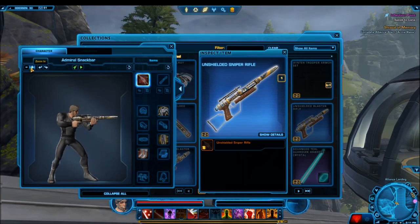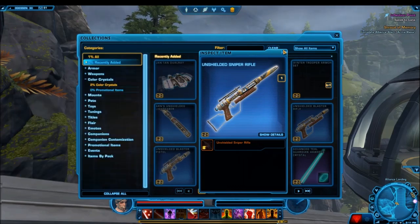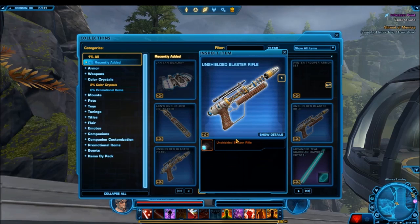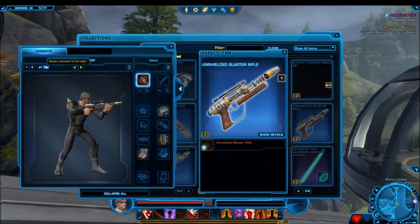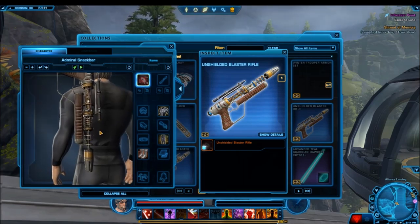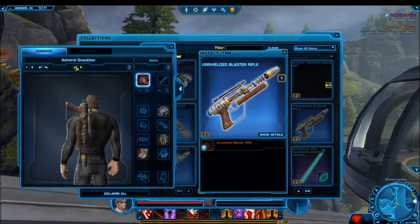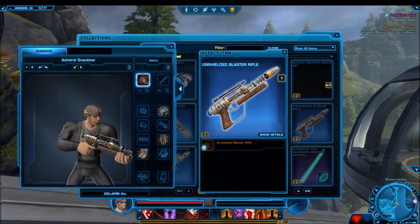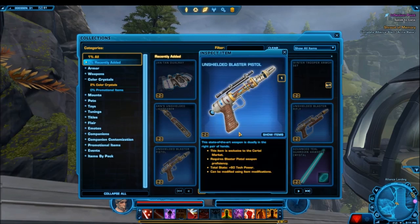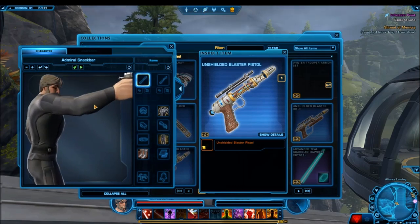With regards to the blaster rifle, sniper rifle, and blaster pistol we're getting, they're all very similar in design. It's very hard to describe — it's unique and different, where all the components and parts are very exposed and open, and that seems to be its aesthetic. It also has a stock associated with the back. But if I'm honest, I think it's trying to do too much. It's cool, but I could never see myself using it. I think for a lot of people it really depends upon how it sounds. The black Legion blaster rifle I showed earlier was a lot nicer than this one in my opinion. Unfortunately, I can't preview the sounds, so we're just going to have to base it off of what we see in the preview window.